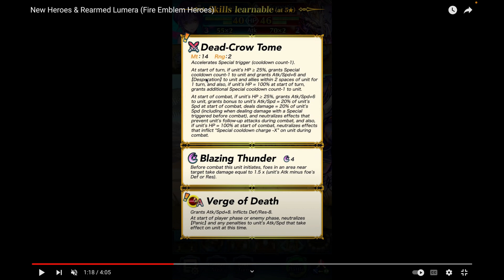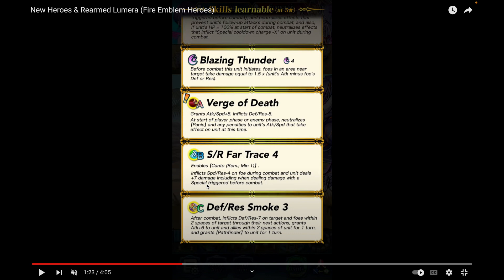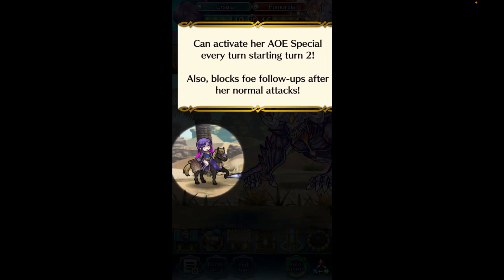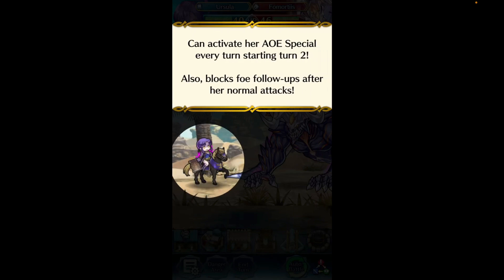Blazing Thunder is her special to abuse AoEs, and Verge of Death makes those AoEs stronger — the optimal way to boost AoE damage for most builds. Verge of Death gives Attack/Speed plus eight and Defense/Res minus eight. Just like Crystalline Water, it neutralizes panic and penalties at the start of player or enemy phase. Life and Death Five isn't as surprising since Life and Death Four has been out longer. Speed/Res Far Trace Four is her B slot, and she comes with Defense/Res Smoke as her C skill.